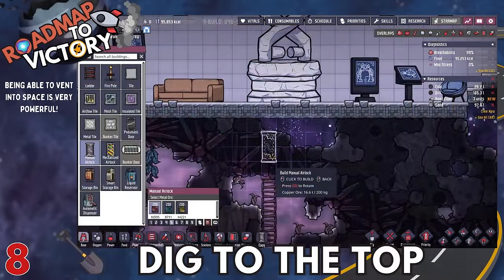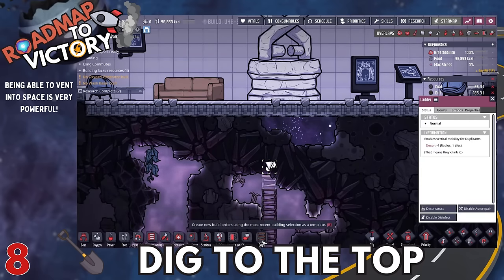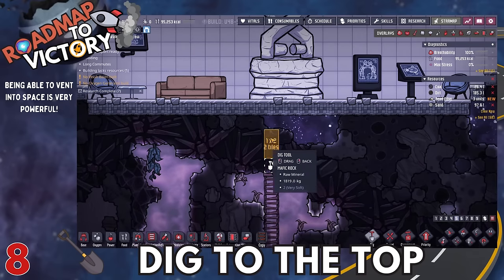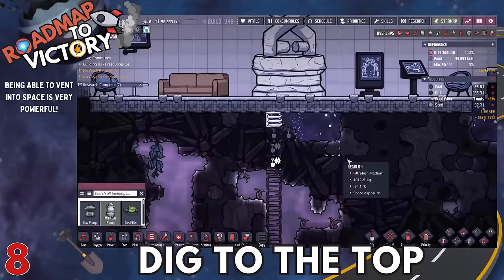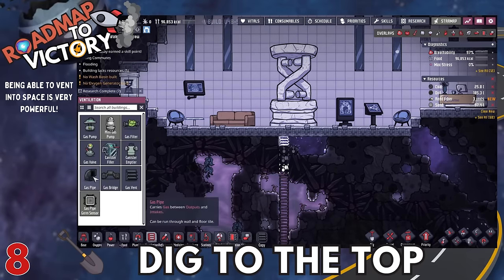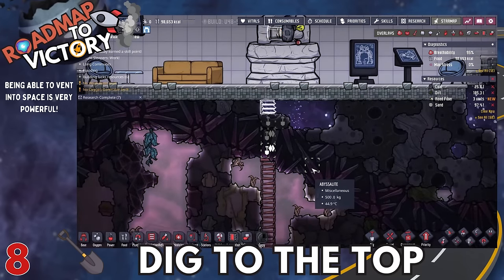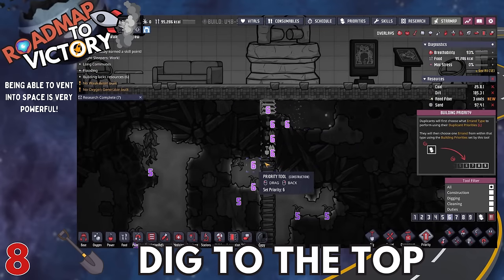I would recommend digging to the top of the map so you can start venting stuff into space that you don't want. By this point we haven't really talked about cleaning out your carbon dioxide — that's because if you have enough space in the starter biome, the CO2 can just settle at the bottom. But we do need to eventually get rid of it, and I'd much rather blow it into space instead of using other methods with annoying byproducts.